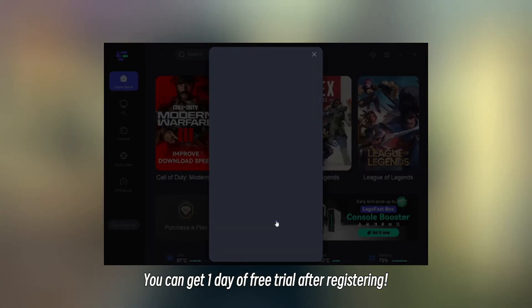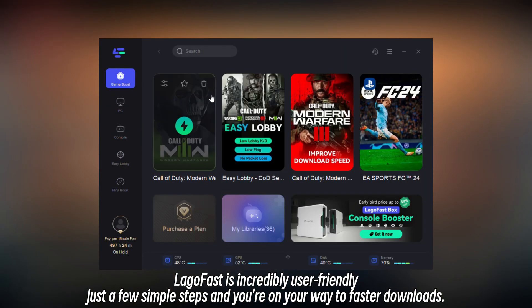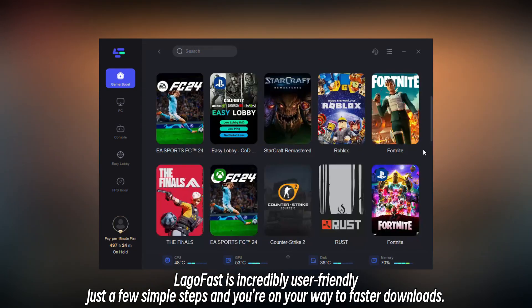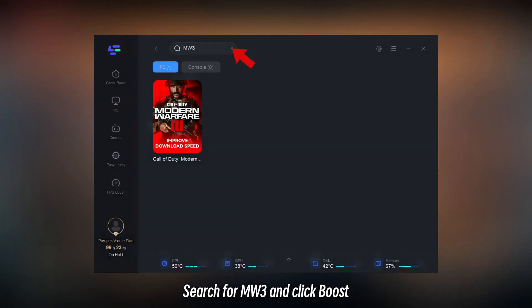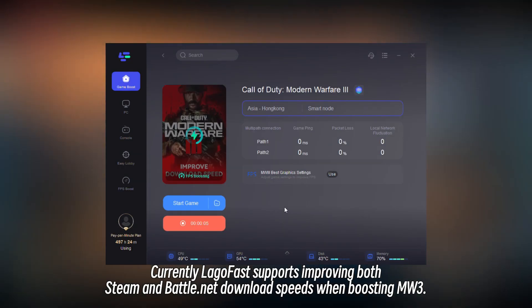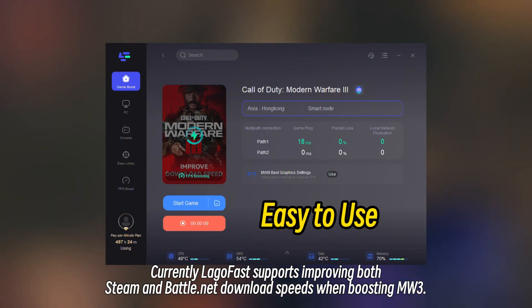You can get one day of free trial after registering. Legofost is incredibly user-friendly — just a few simple steps and you're on your way to faster downloads. Search for MW3 and click Boost. Currently, Legofost supports improving both Steam and Battle.net download speeds when boosting MW3.